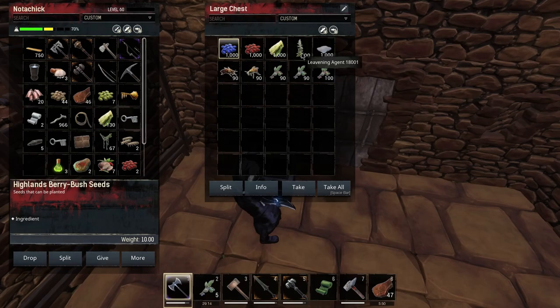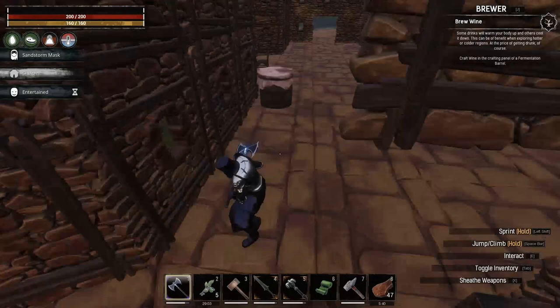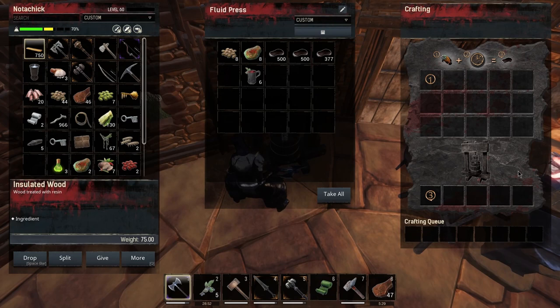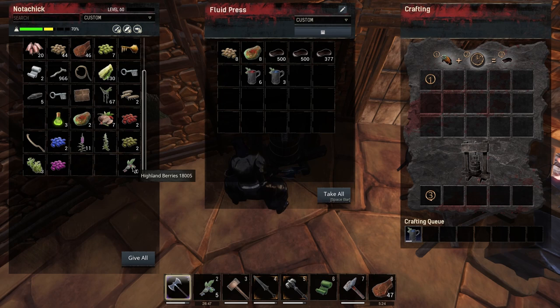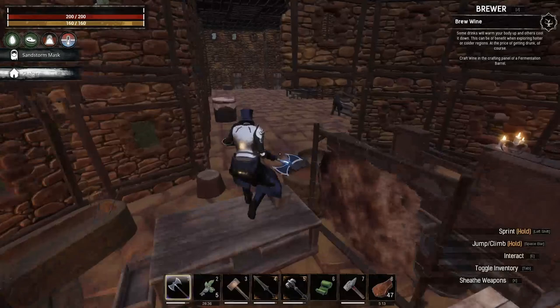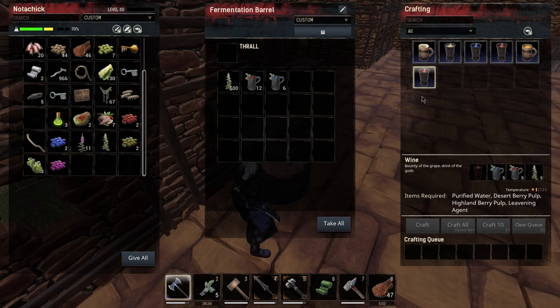We need the pulp, so let's go ahead and get that put in our press. We already got six from the highland berries we did earlier - pop those in there and pop those in. We already have six. It takes five, so we'll be able to make one of those. Now I need to make purified water.